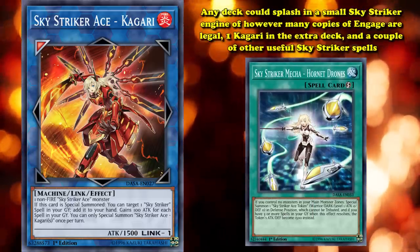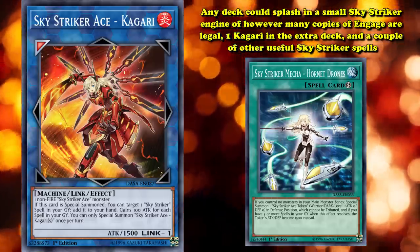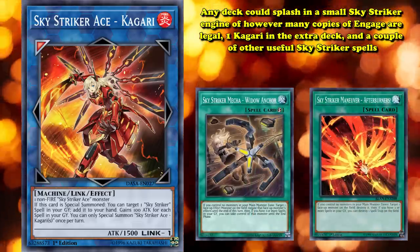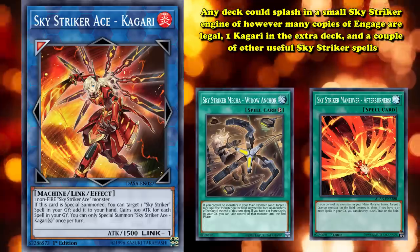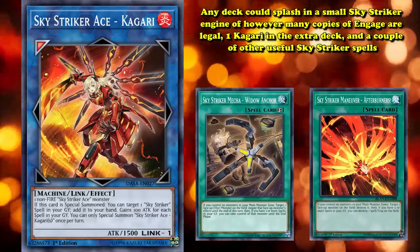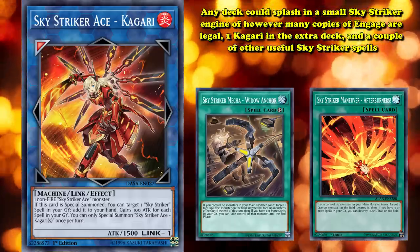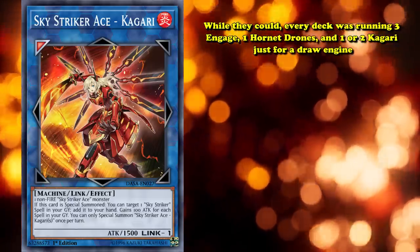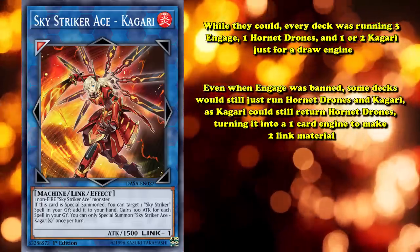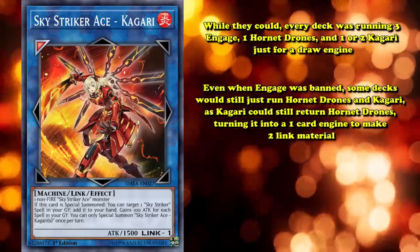Thanks to Engage and Sky Striker Mecha - Hornet Drones, any deck could splash in a small Sky Striker engine of however many copies of Engage are legal, one Kagari in the extra deck, and a couple of other useful Sky Striker spells like Widow Anchor or Sky Striker Maneuver - Afterburners!. Engage itself could search Drones, Drones could summon Kagari, and Kagari could add Engage back to the hand. This engine, while critical to Sky Striker's control-based game plan and the backbone of its relevance across multiple years as the best control deck in Yu-Gi-Oh!'s history, was also just usable in every deck. While they could, every deck was running three Engage, one Hornet Drones, and one or two Kagari just for a draw engine. Even when Engage was banned, some decks would still just run Hornet Drones and Kagari, as Kagari could still return Hornet Drones, turning it into a one-card engine that makes Link 2 materials.